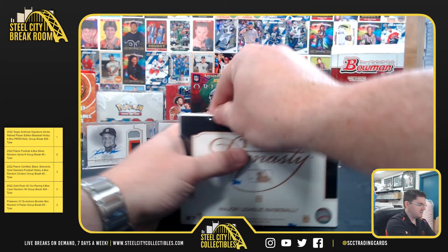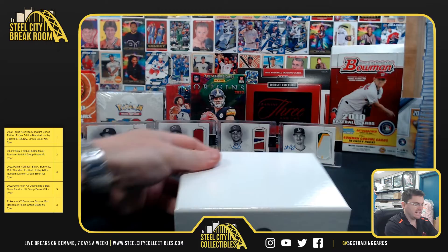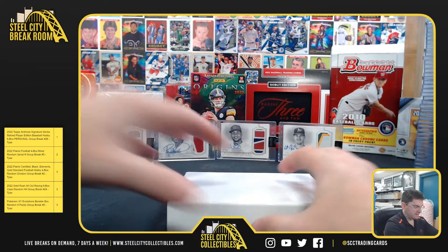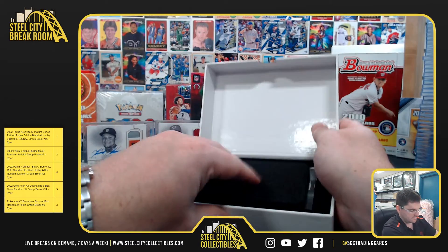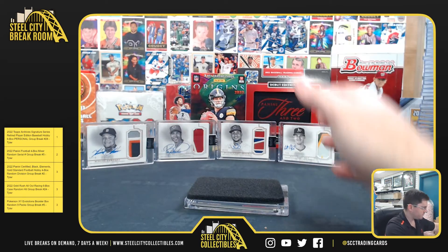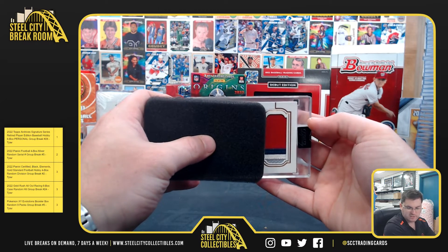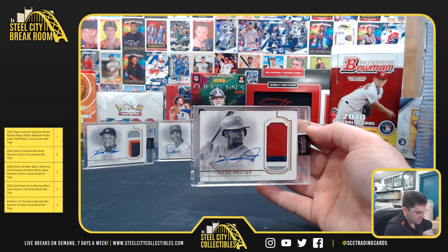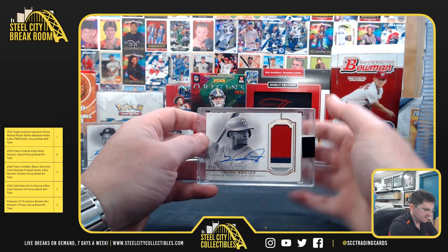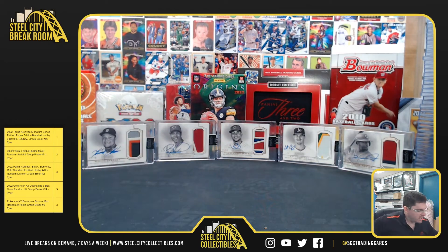Fifth and final box, with Miguel Cabrera, Barry Larkin, Wilson Contreras, and Matt Chapman already pulled. And we've got a four-color patch — Victor Robles, five of ten. So the final haul: Miguel Cabrera four-color patch, Barry Larkin, Wilson Contreras, Matt Chapman, and Victor Robles.